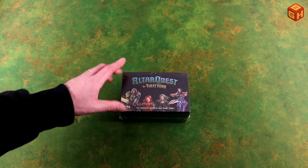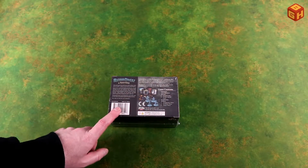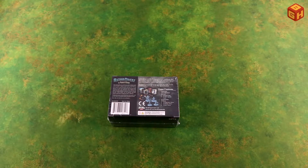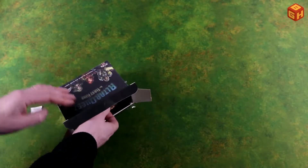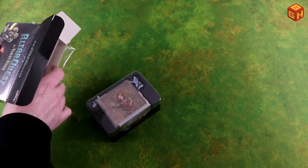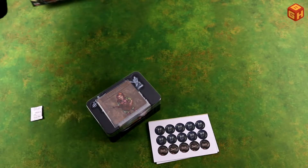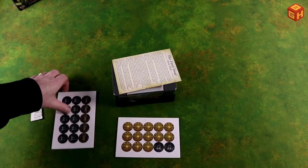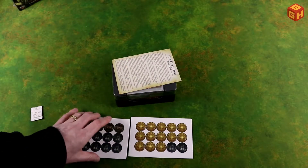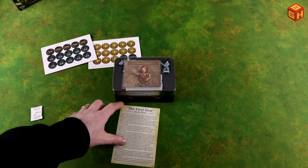Let's start with the First Four — four additional heroes for AltarQuest. Small box with the contents listed here: the four miniatures and their cards and some tokens as well. Let's open up this box. We have a leaflet and tokens — some traps, music, all-seeing eye. So tokens, and then we have additional rules for the First Four.